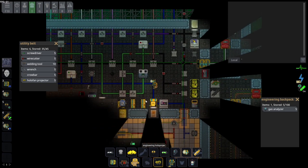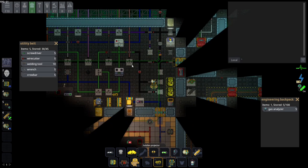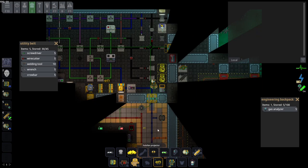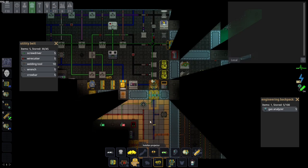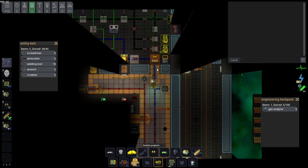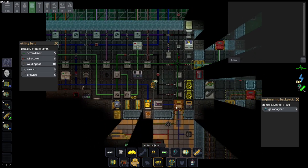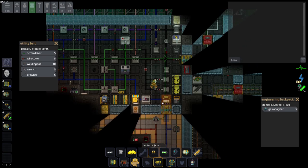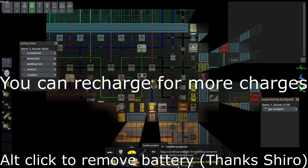The holofan projector: let's say a room has been spaced and the adjacent room has oxygen. There will be a firelock — you don't want the vacuum of the spaced area to affect the pressurized room. You stand in front of the door, press Z, and it creates a holofan that stops any gas from coming through. This lets you enter the spaced room without messing with the adjacent room's atmospherics. It also works for entering rooms with dangerous gases like Frezon. Be aware it has charges, so don't use them all up quickly.